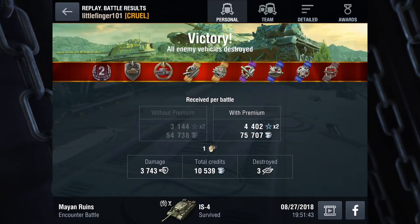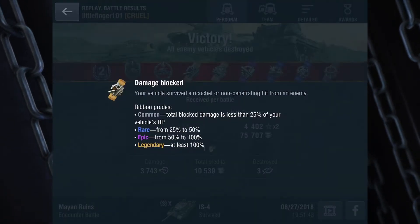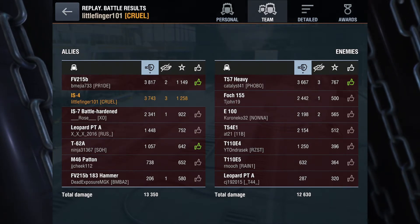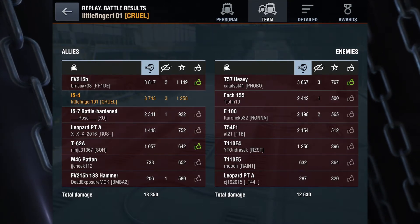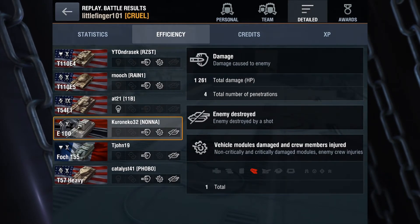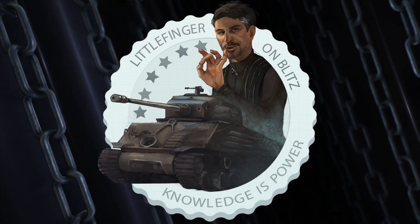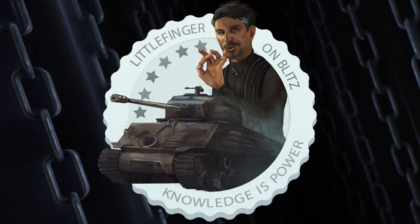We ended up doing 3,743 in damage and of course Steel Wall. Damage blocked — obviously legendary there, it's way over 200%. That just exemplifies why I love this tank. It's so mobile — I'm almost as fast as that IS-7 if you notice at the beginning of the game. It's a very mobile tank, a lovely heavy tank, and the gun is real good on it. I hope you guys are having fun out there and enjoying the new map like I am. Get educated, not fingered — Littlefinger out.